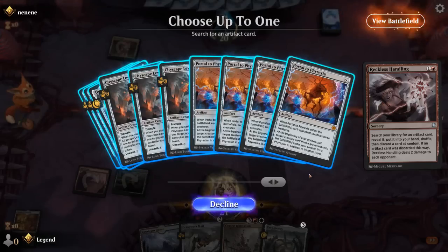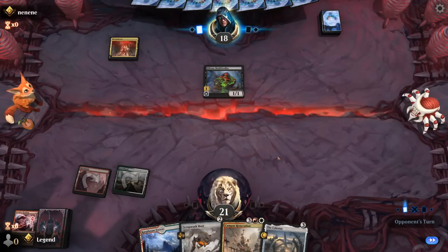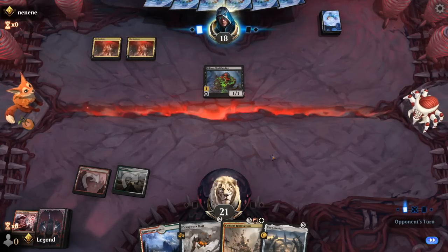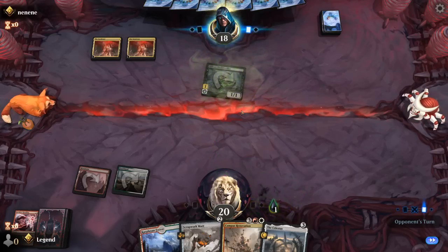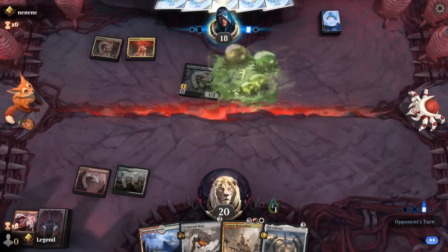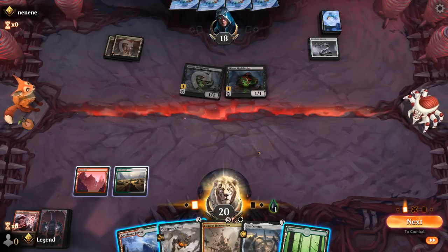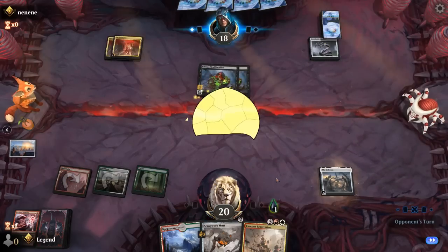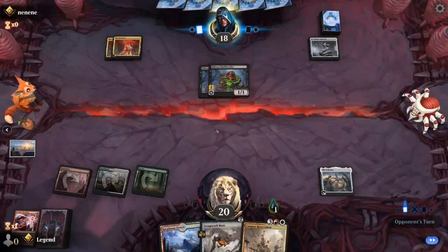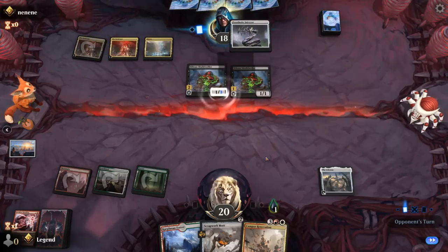If we draw a finisher we can use Handling to maybe get a Celestus. There's a Celestus — we need to Handling before we play Scrapwork Mutt, even though we'd like a blocker for the toxic creature. We hope not to discard Renovation. We discard Portal, which is convenient. Opponent is clearly on a toxic deck — could be Abzan colors (black, white, and green). Another Ixis Cold Dweller and an Injector appear. We can play Celestus, and we already have Renovation — that's probably the plan. Hopefully they can't play more than three creatures so we can clean up the board nicely with Portal.